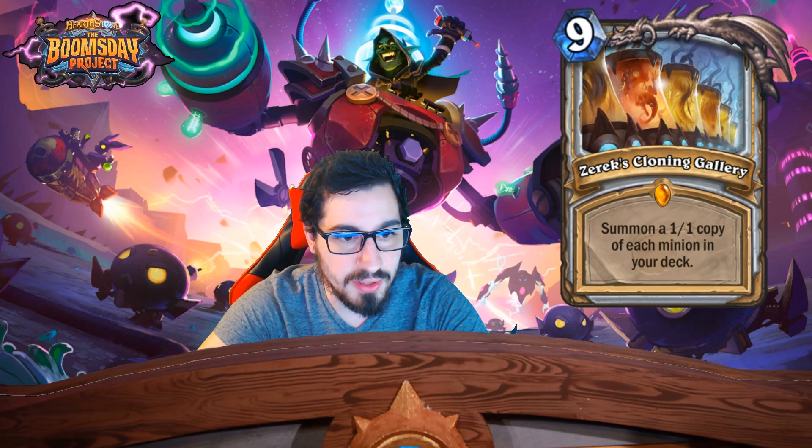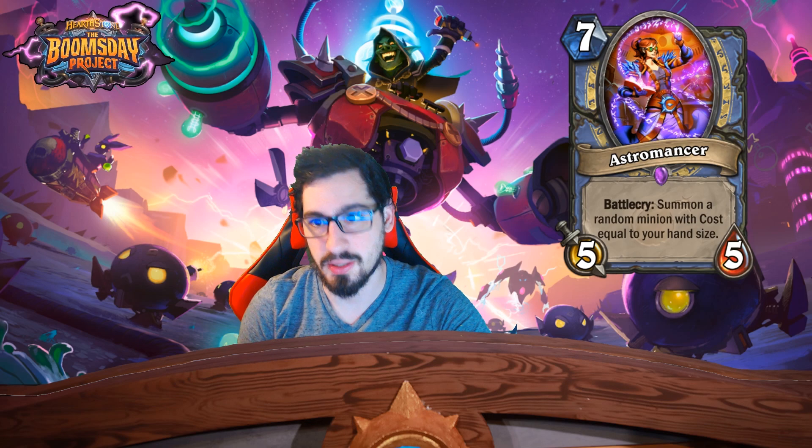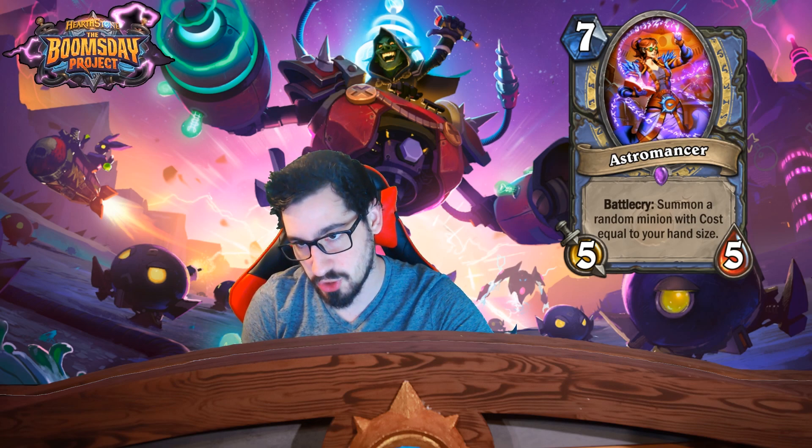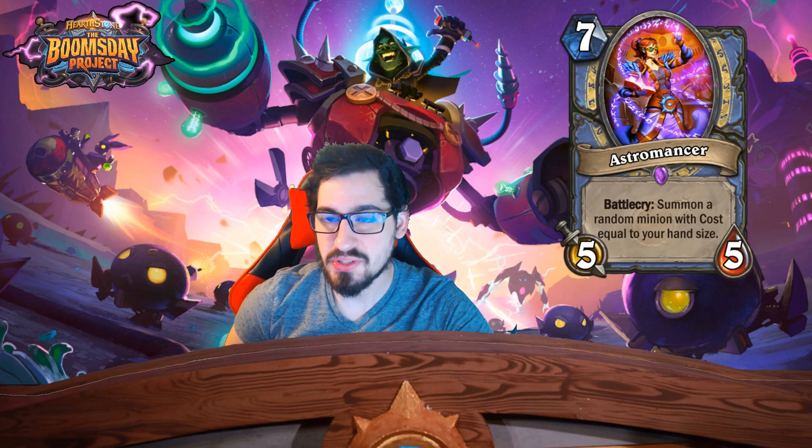The next card we're going to look at is a Mage epic — a seven mana 5/5 with battlecry: summon a random minion with cost equal to your hand size. Haven't seen that one before.